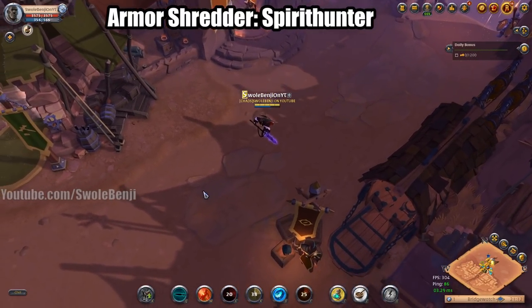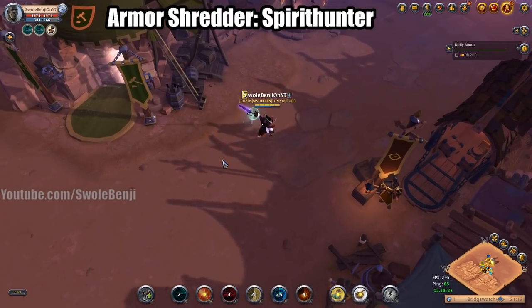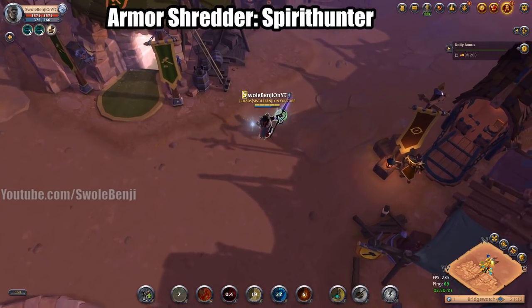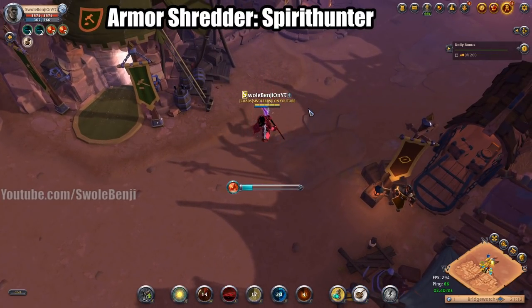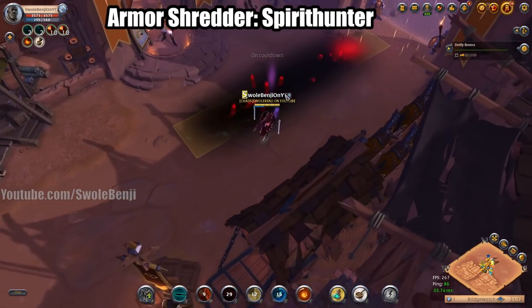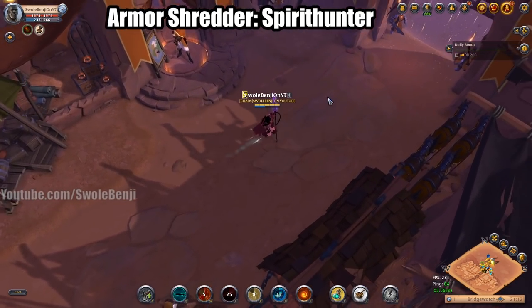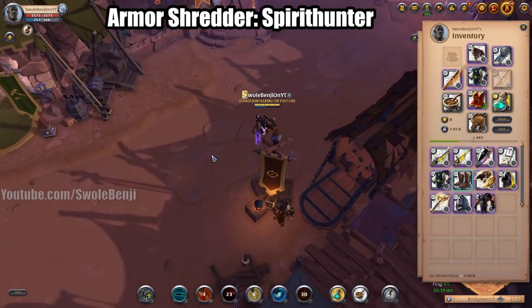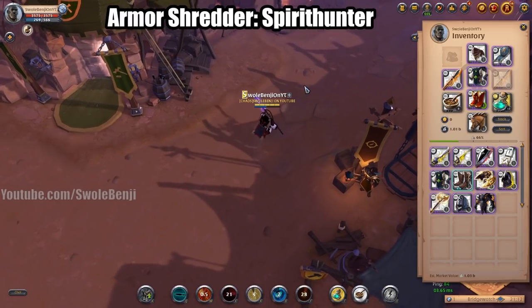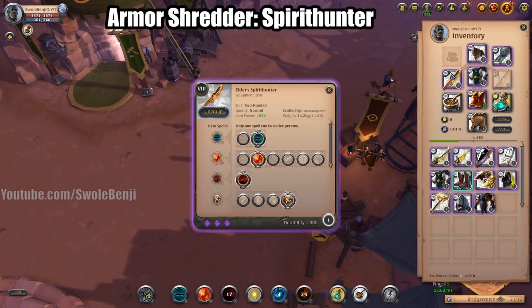It helps your team, your tanks, and your front line. Then just run away, use your helmet to get cooldowns back — they're almost all back — then stack it up again. There's a mechanic in the game where the more people hit by an AOE, the stronger the AOE is. In a ZvZ people standing in this will die. You're going to see life bars be deleted.